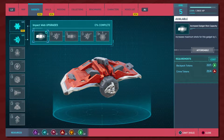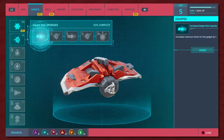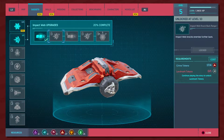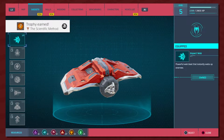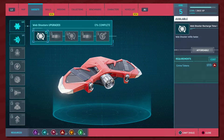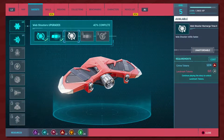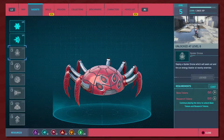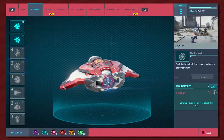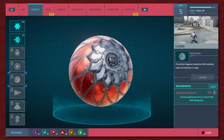Okay cool. How do you use it? Impact web upgrades — increase gadget shot capacity. Let me do that. I can't unlock this yet — to unlock I need landmark tokens, so I haven't gotten those yet. I got to continue with the story to do that. But I can increase web shooter recharge time — web shooter charges faster, cool. I can do you too, and increase gadget shot capacity. Web shooter recharge time — I haven't done that yet.